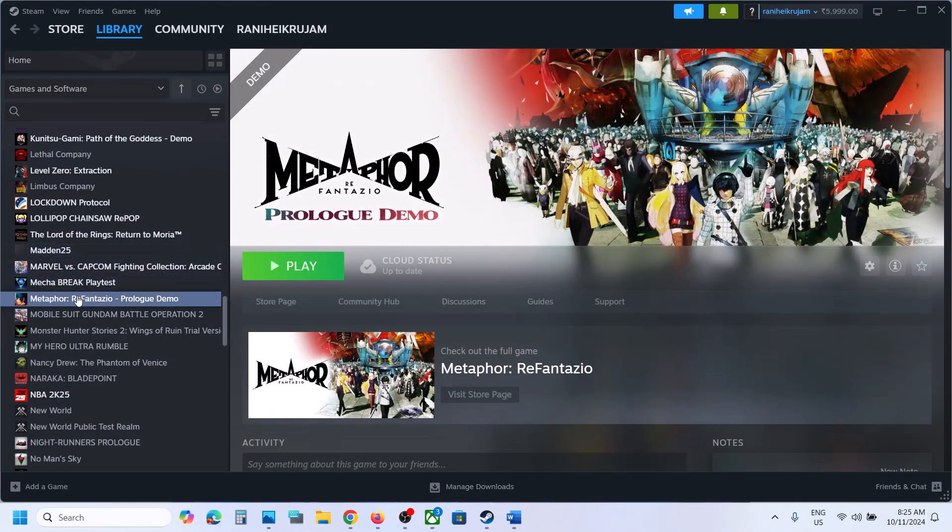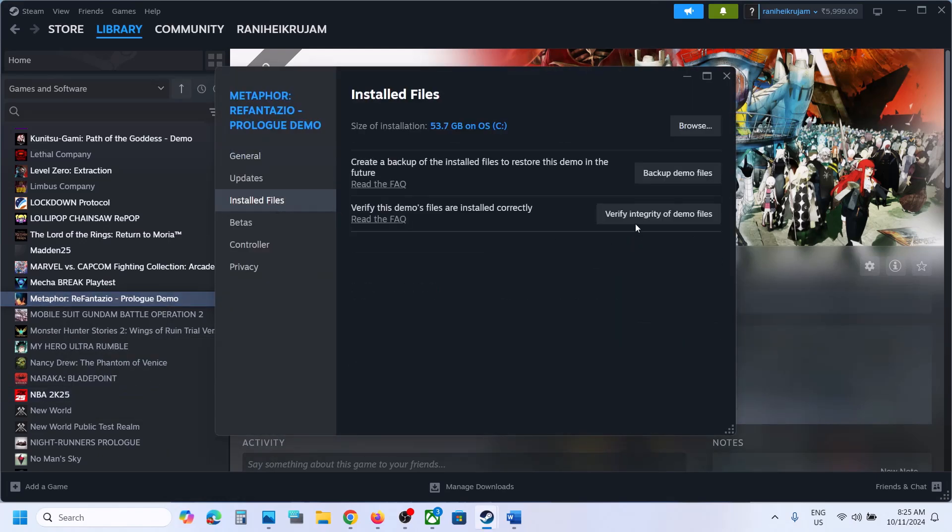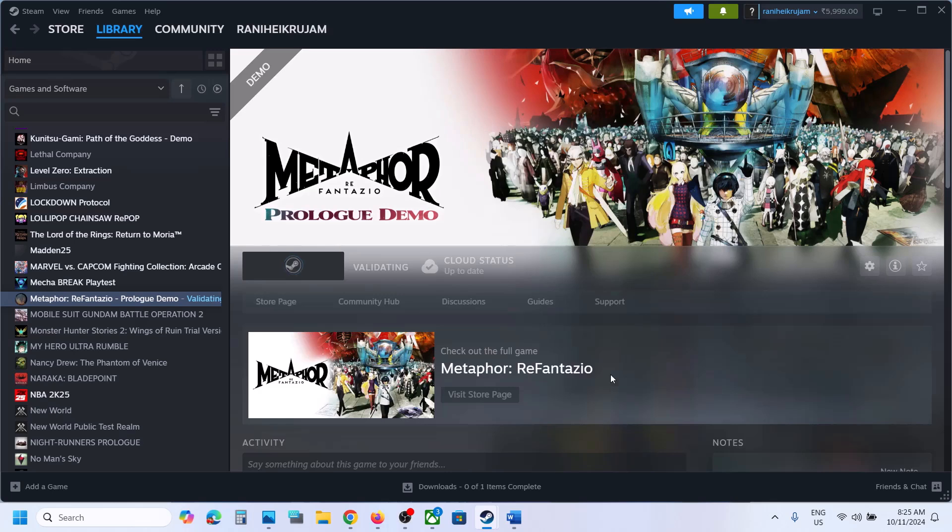The last step is to verify the game files. Right-click the game, select Properties, go to the Local Files tab, and click Verify Integrity of Game Files. Once verification is complete, launch the game and check the sound. One of the steps shown in this video should help you fix the audio issue. Thank you for watching — please like and subscribe.